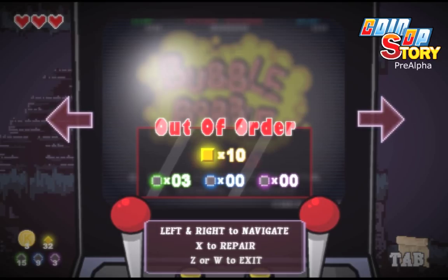For example, let's try to repair Bibble Boba. We need different chips of different rareness. Let's validate.